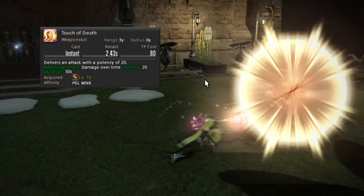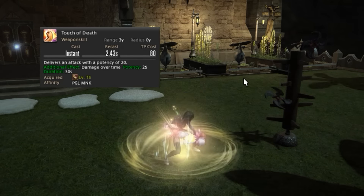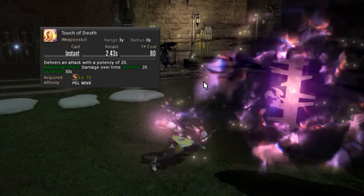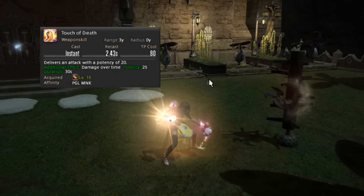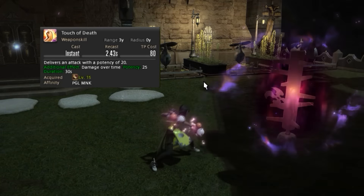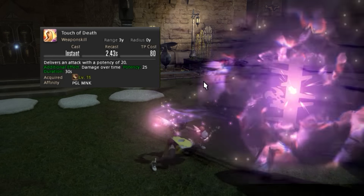Next we have Touch of Death. Touch of Death is a large factor in Monk's DPS. You should refresh this skill right after it falls off — you never really want to clip Touch of Death. With this skill, it doesn't really hurt to use one more GCD right after it falls off and then refresh Touch of Death.